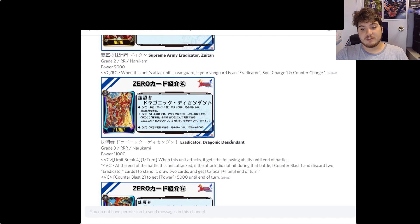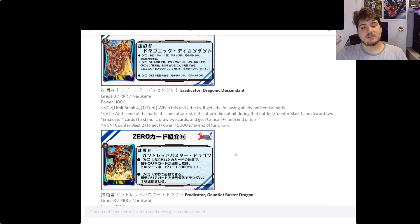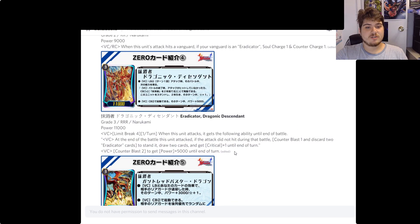For the Dragonic Descendant limit break: when this unit attacks a vanguard, it gets the following ability until end of turn — at the end of the battle this unit attacked, if the attack did not hit, counter blast one, discard two Eradicator cards, stand this unit, draw two cards, and get critical plus one until end of turn. Counter blast two to get plus five thousand until end of this turn.